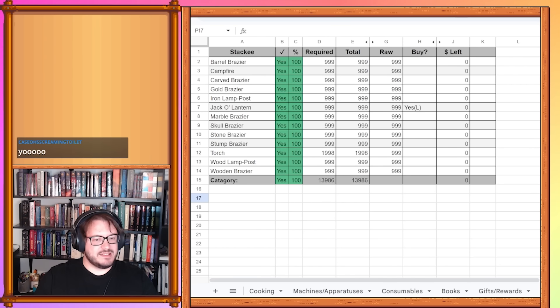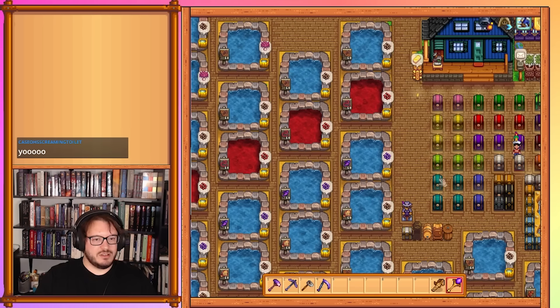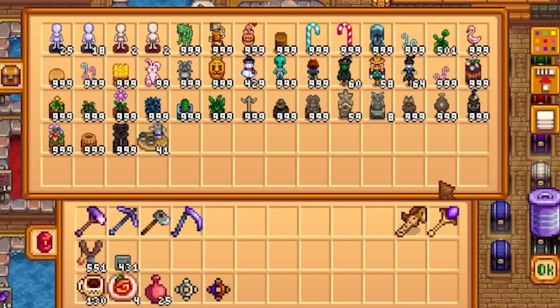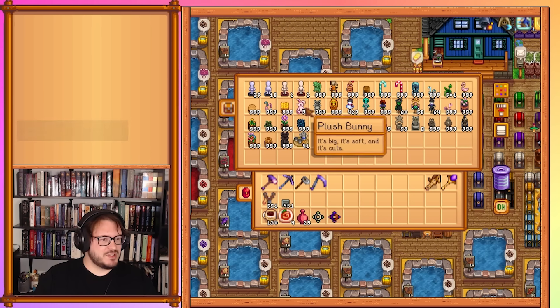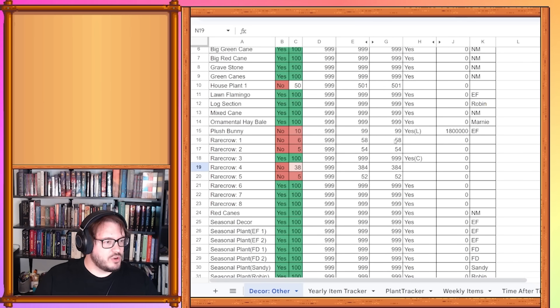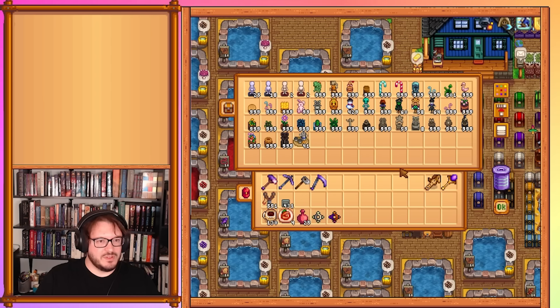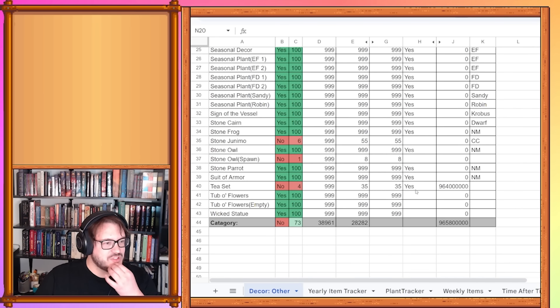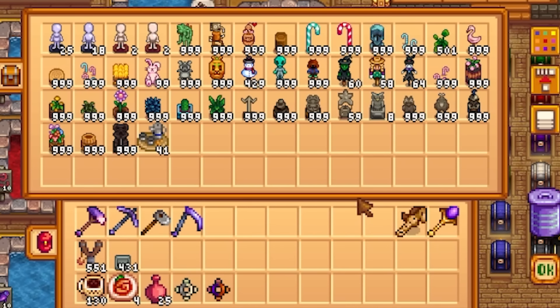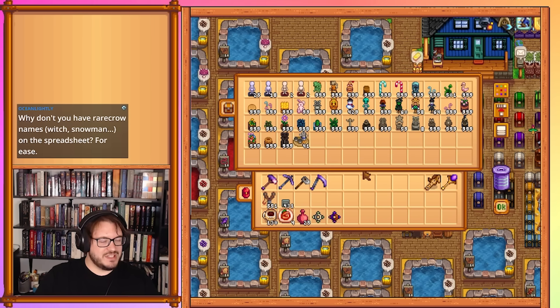All of the lighting is done and remains done. All of the infrastructure is done and remains done. Other does have some updating: houseplants are at 501 compared to our previous 229. Plush bunny — we've been buying those — at 99. Rare crow 1 was 58, now 64. Rare crow 2 was 54, now 60. Rare crow 4 (the snowman one) is 429. Rare crow 5 is at 58. Stone junimo we now have 59 — I must have missed one. The tea set was at 35 and is now at 41.